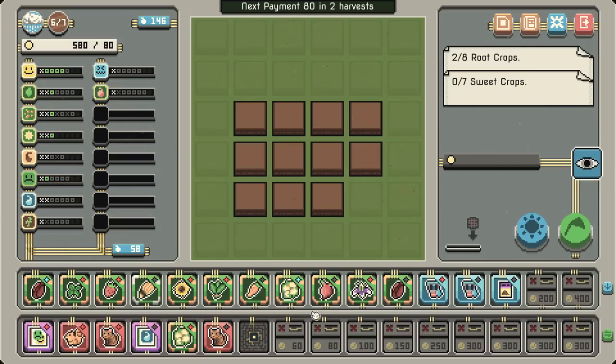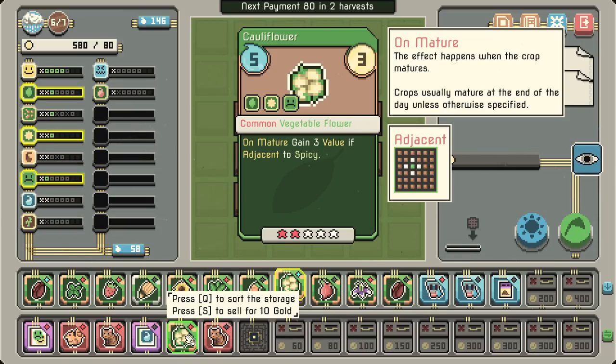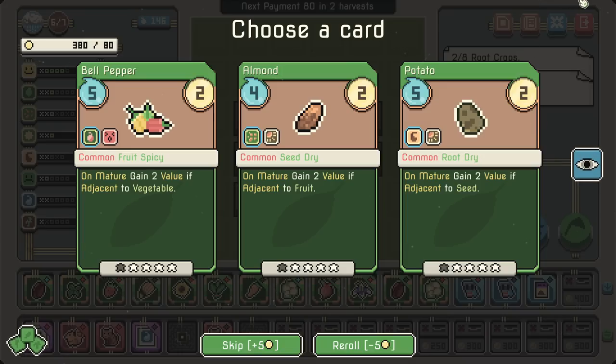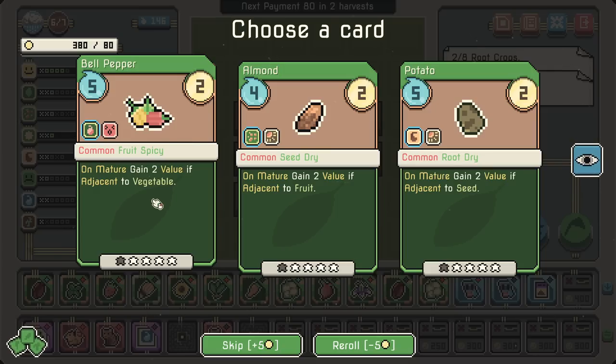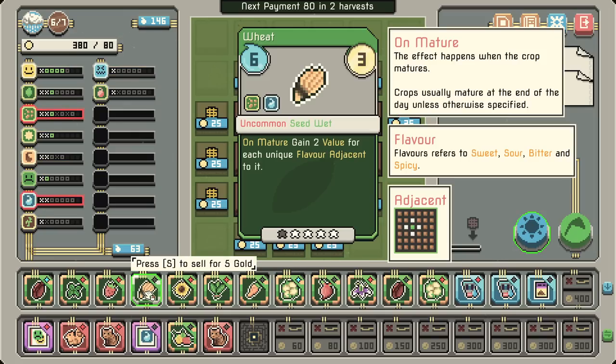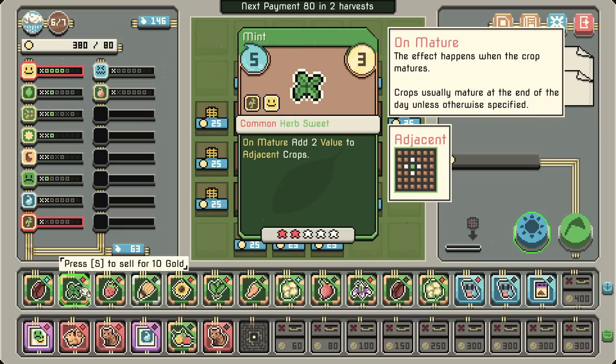We'll probably move — 200 now, this is getting a little bit sketchy. I feel like we don't have the water for this. Spicy — gained two value if adjacent to a vegetable. Finally we did get a spicy! I'll ditch... It's a lot of sweet. Vegetable sweet. Thai one sounds decent. Herb sweet — I feel like if we were ditching a sweet, the mint would probably go.